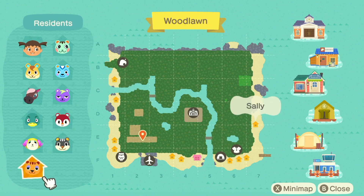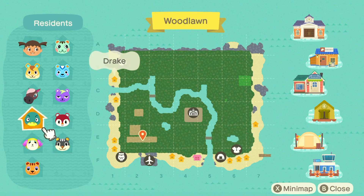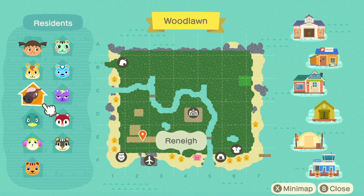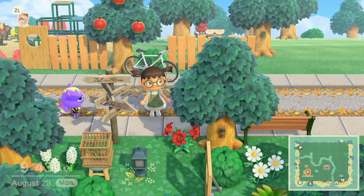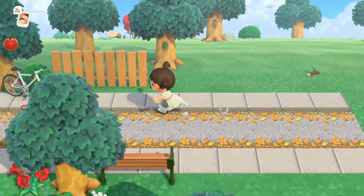I also have Blair and Sally so far. Marshall will be joining soon, and for the remaining three villagers I will be villager hunting since I don't have their amiibos — I'm hoping to find Ricky, Sheldon, and Con. I hit three stars on Woodlawn and I'm able to decorate and terraform now. I love that Static has just been roaming around.